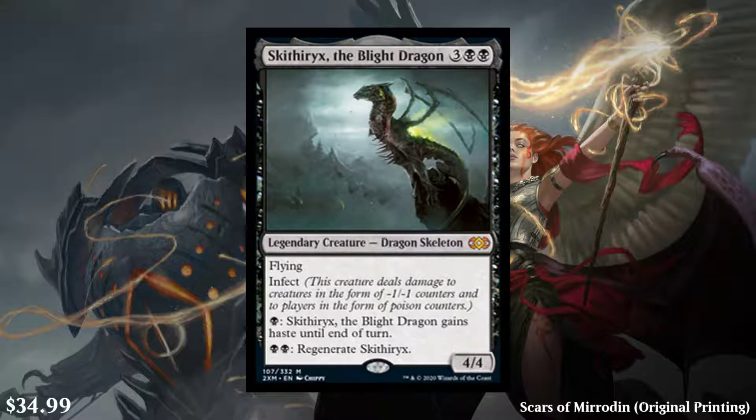Next, we have Skithiryx, the Blight Dragon — a 5-cost black legendary creature, Dragon Skeleton, 4/4 with flying and infect. You can pay a black to give it haste, or pay two black to regenerate it. It was only printed once in Scars of Mirrodin and it's worth $35. If you think infect commanders, this is one of them. I expect the price to drop, but I don't see it dropping below $15. This is the first reprint of it, so it may have been a supply issue rather than a demand issue — it'll be interesting to see if it stays at $35 or drops.